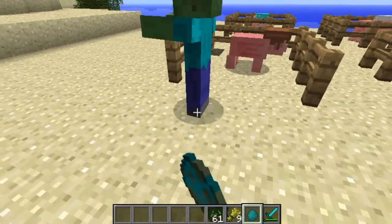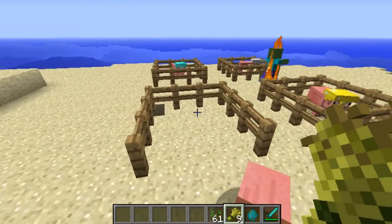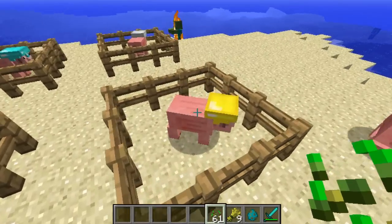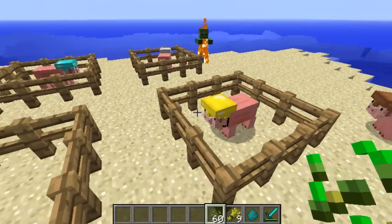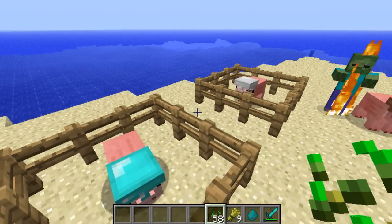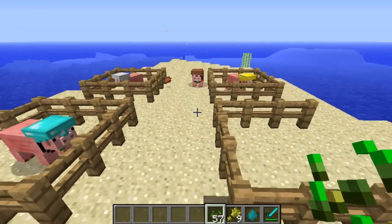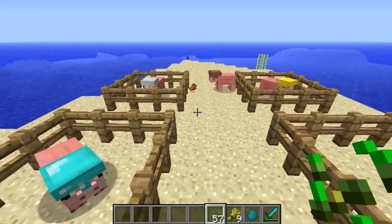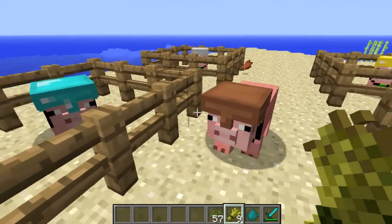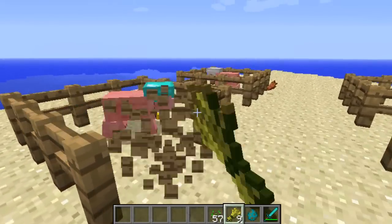Right now the piggies won't fight for you unless they are tamed. To tame the piggies, all you have to do is put seeds in the mouth of the pig and he will then fight for you. To get the pigs to follow you — and I'm pretty sure the mod maker is going to be fixing this soon — you have to have wheat in your hand and they will follow you wherever you go.